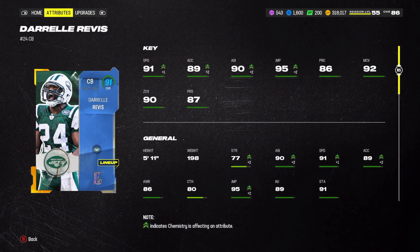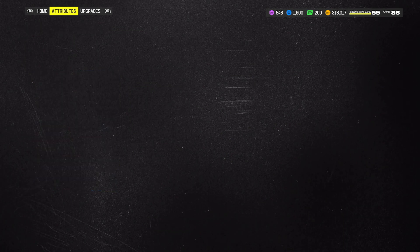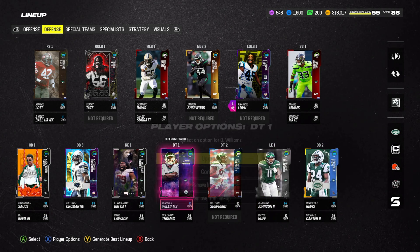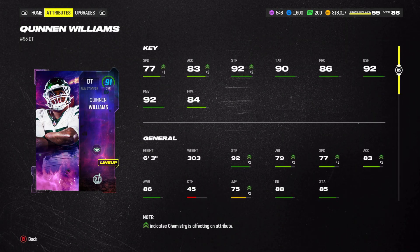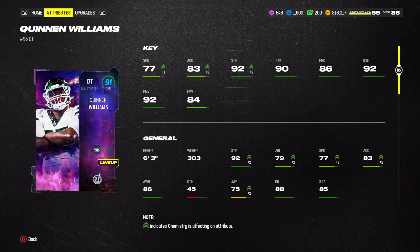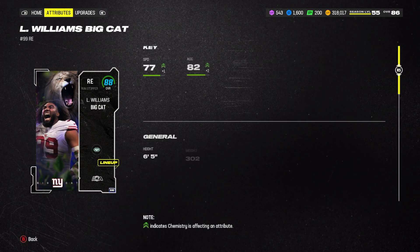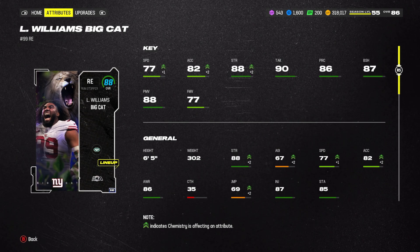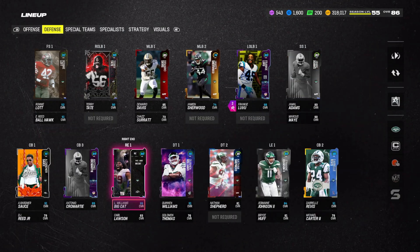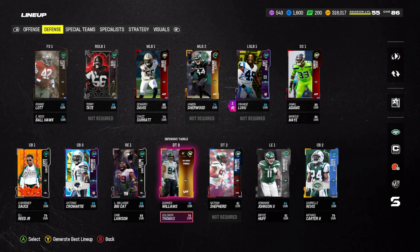Darrell Revis — Revis Island — 91 speed, 92 man, 90 zone, and 87 press. A very amazing card, 92 speed if you fully max him out. Then we have some backup guys who aren't really the greatest. The standout on the defensive line is Quinnen Williams: 77 speed, 92 block shed, 92 power move, 84 finesse move — looking like an absolute monster in the middle, part of the Unstoppable promo, one of the best promos in the game so far this year. Big Cat: 77 speed, 86 play recognition, 87 block shed, 88 power move, 77 finesse move — another really good card on the defensive line. For this all-time theme team, I do have this defensive line fully maxed out.